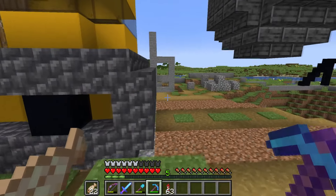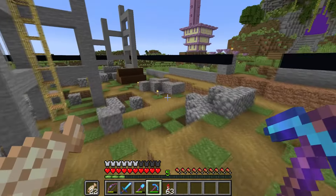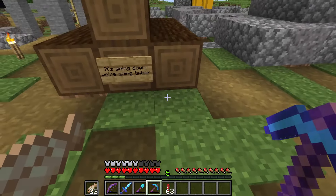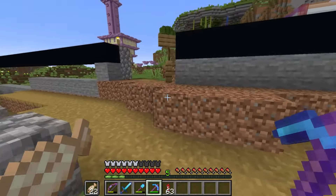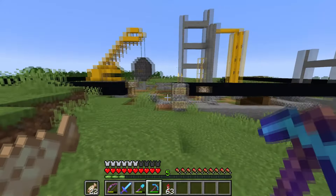In the video you couldn't really tell, but we added a little sitting area in there, which is kind of cool. We also added a cute little sign over here that says 'it's going down, we're going timber' — just a little funny song reference. Can't wait until he sees this. I'm just going to love his reaction.